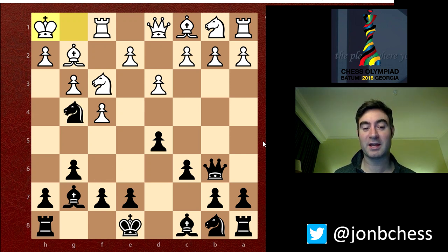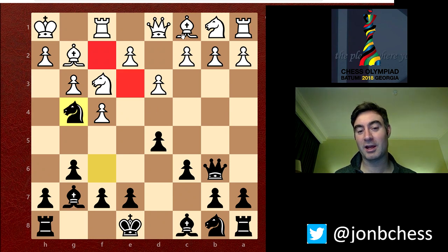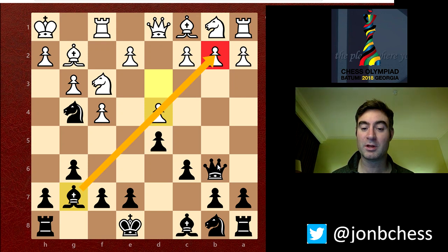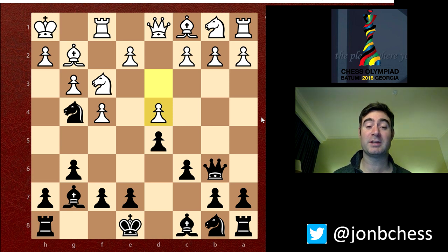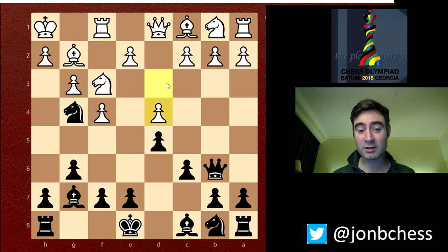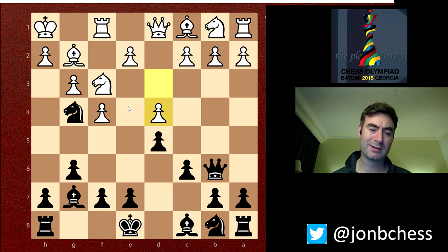After Ng4, I'm threatening Nf2 check, Ne3, picking up the bishop for the knight if I want it. So he's forced really to go d4, because he can't guard against those threats as well as the threat of losing the b2 pawn from this bishop and my queen combining on it. I was very happy that he had to play d4 here, because this basically completely ruins his opening setup. He really wants to try and play either e4 or c4, and he's been forced into a stonewall structure with a fianchetto, which doesn't make much sense.